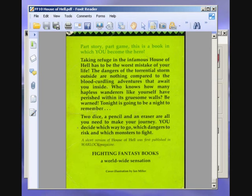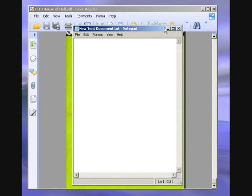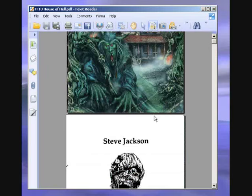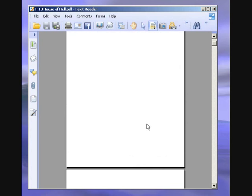I'll be using the old trusty dice program and a text document to write everything down, as I've done before. This is not like other fighting fantasy books — it isn't in a fantasy sort of wizards and magic setting. This is a modern-day setting, and the game mechanics are very slightly different from the other two books I've done: Warlock of Firetop Mountain and Portal of Evil.